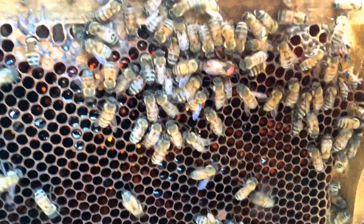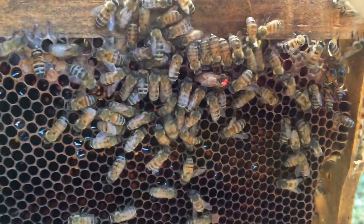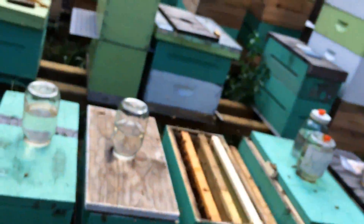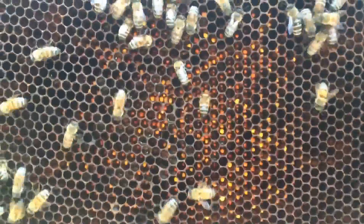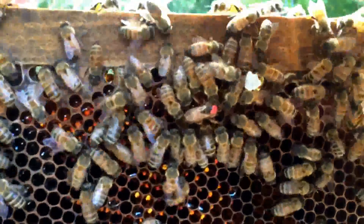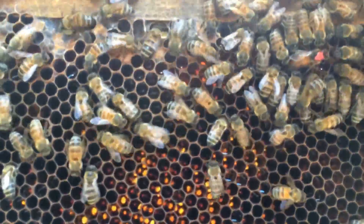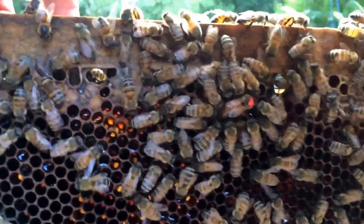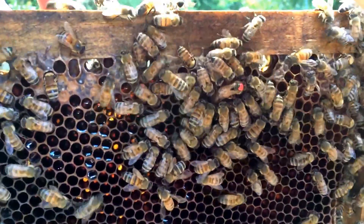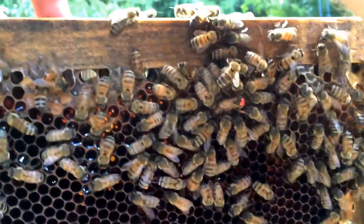I darn sure didn't mark her. The two virgins that were born that I did find, I marked both those with a green dot, not red. So a bit confused by this one for sure. But she's in here. She's a marked queen. She must be a laying queen, being one of my hives — I usually don't mark them until they're laying. She looks like she's laying right now, she's trying to. So interesting enough, I think I'll take advantage of that and probably go ahead and add some more bees to this hive and use her to make the split that I wanted.